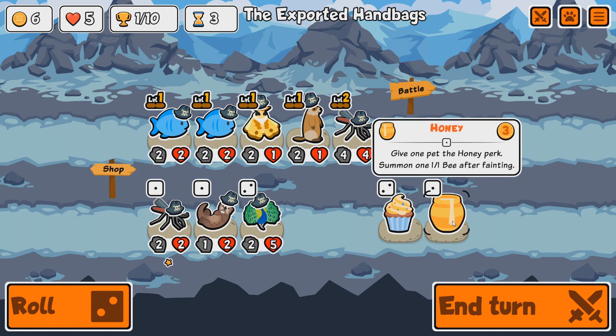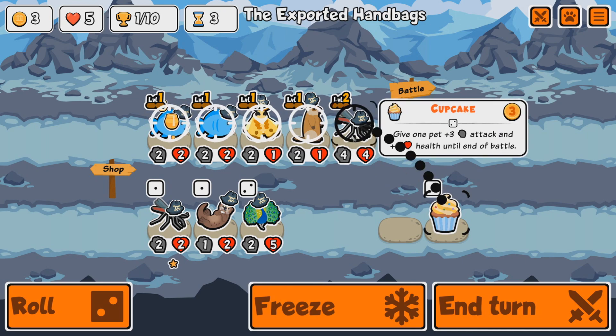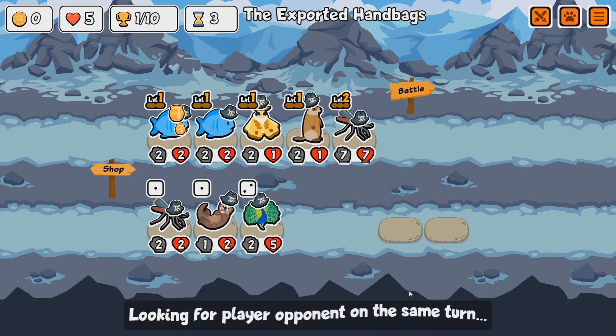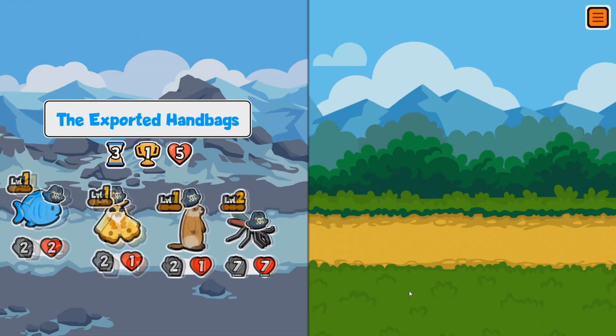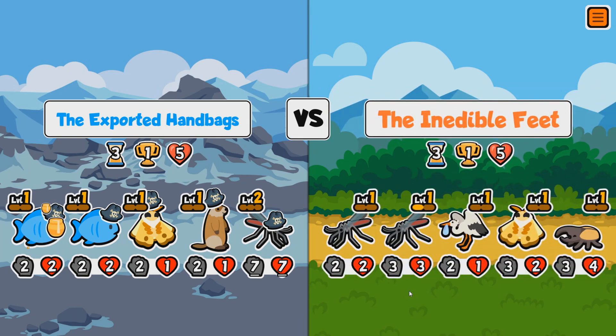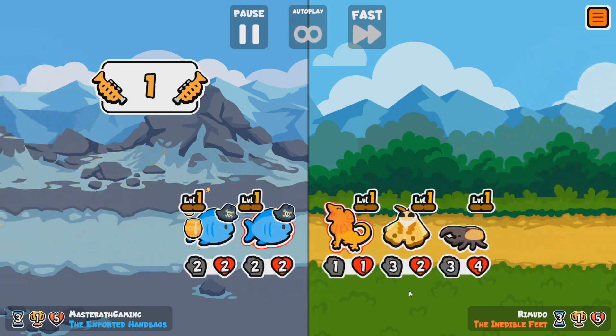I'll take a honey — why not? And a solid cupcake to boost the power of this mosquito. Let's make sure we get a win in our next battle. Our mosquito is going to be absolutely broken. We're getting past more than three of their team. We actually drew — that's fine, I guess.